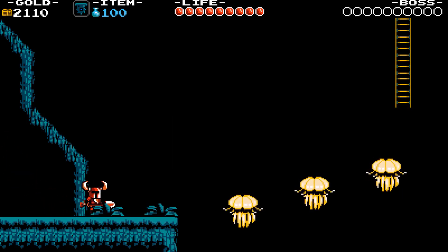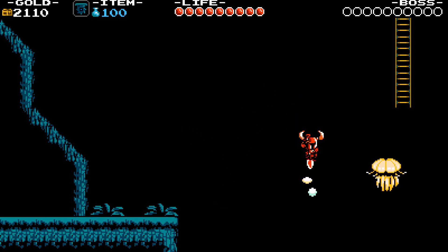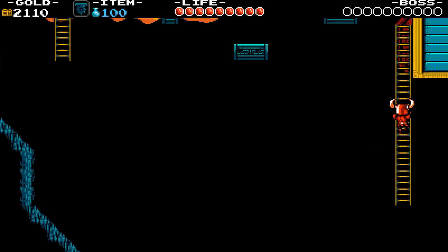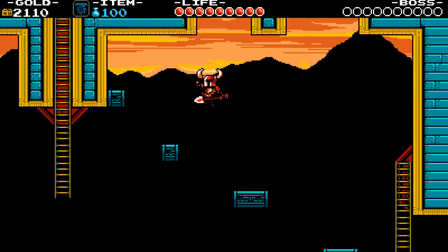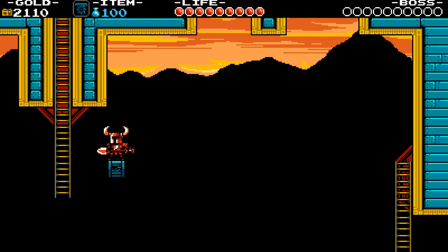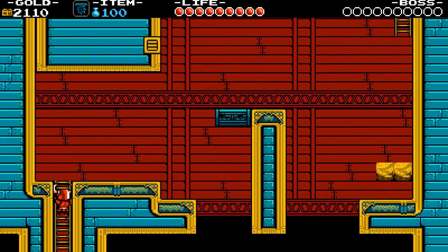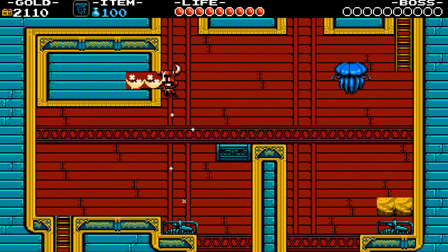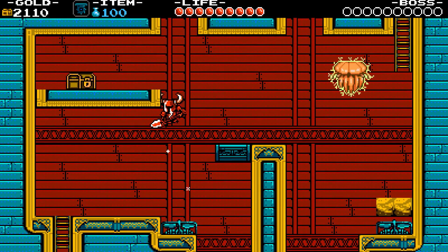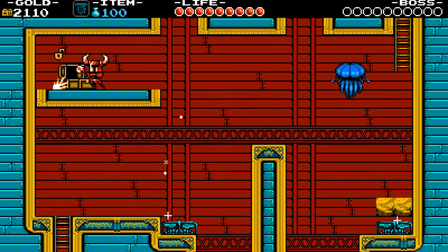Jump off the enemies to a ladder and head up. Blue platforms will fall as soon as you step on them. New enemy: Walsums — they can electrify themselves for a few seconds.